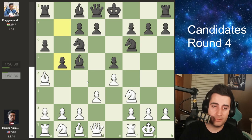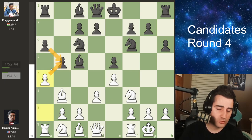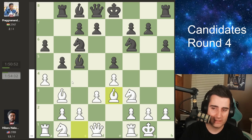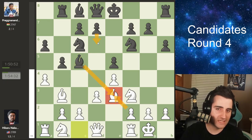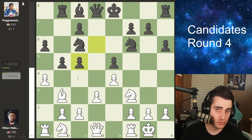We see castles, and now the move b5, pushing the bishop away. Bishop to b3, and now pawn to h6 by Praggnanandhaa, stopping the dark square bishop from ever coming to g5 and stopping the knight jump. He plays a4, putting pressure on the pawn on b5, threatening to take and win the rook in the corner. Praggnanandhaa plays rook to b8. We see bishop to e3, offering the trade of bishops.